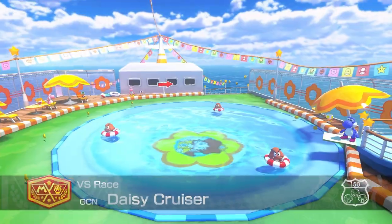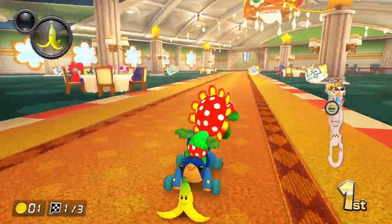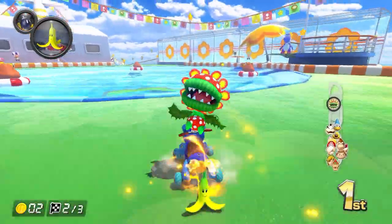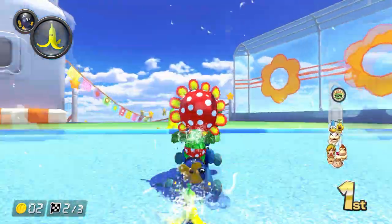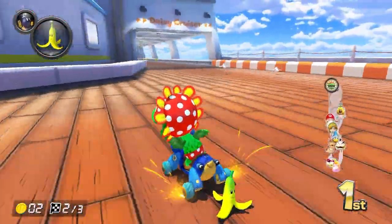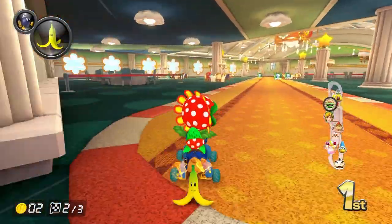In 2nd, we got GCN Daisy Cruiser. This track has you racing on a moving cruise ship. Part of the track has you dodging moving tables while another part has you driving through a water-filled room. There is also a pool on deck and Nintendo added swimming Goombas to dodge, which is a really dope inclusion. Overall, this track was really well done and is one of the best booster course pass tracks.